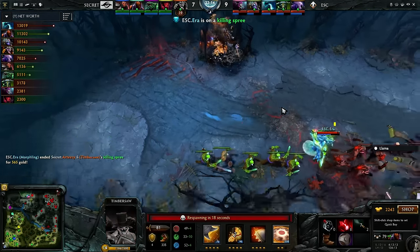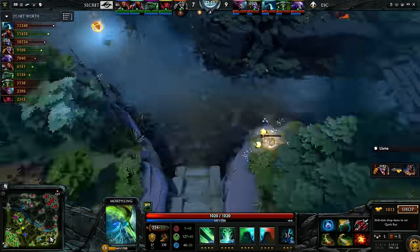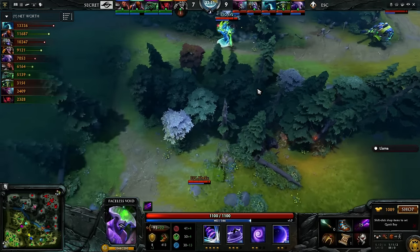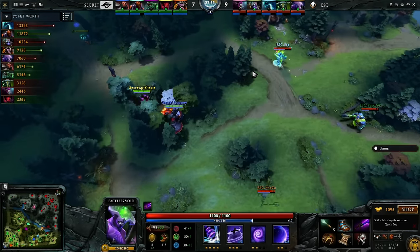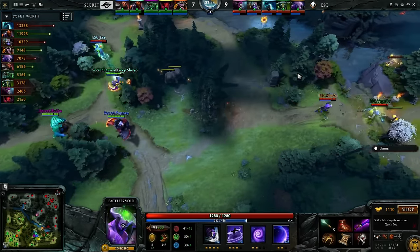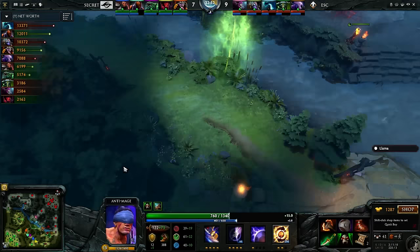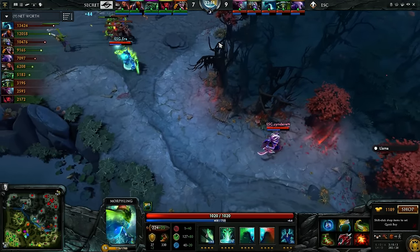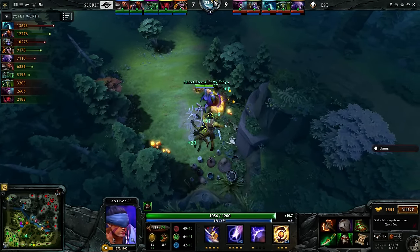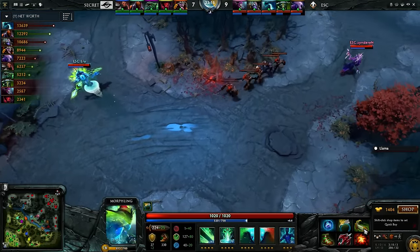Escape looking good — forming a little more slowly than Secret overall, but they got a big team fight win. Lincoln's is paying off; Era has 3k gold on top of that Lincoln's all of a sudden — he's shot out to be a thousand gold ahead of AM. As a Morphling you probably don't want to go E-Blade because it doesn't scale as well, though it's so good against Timbersaw. RTZ gets stunned out before he can Timber Chain away; the Adaptive Strike follows him to the TP. Secret are getting very greedy on the map — too many cores that need farm.